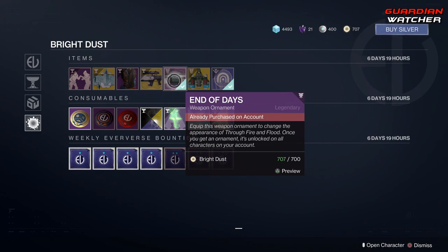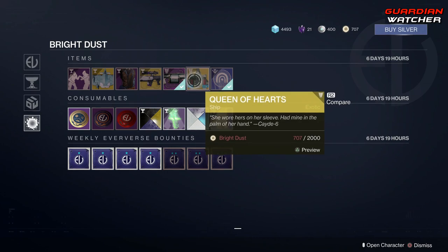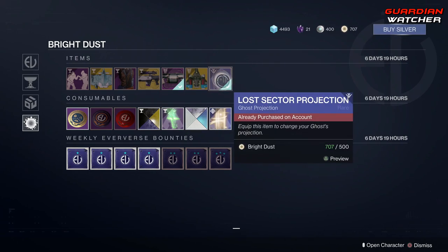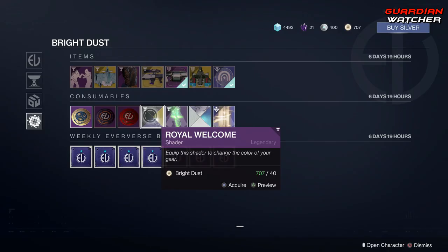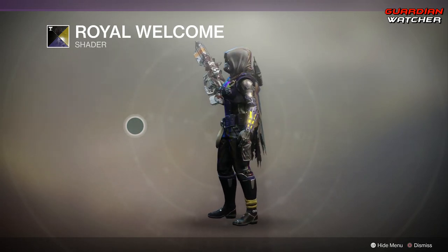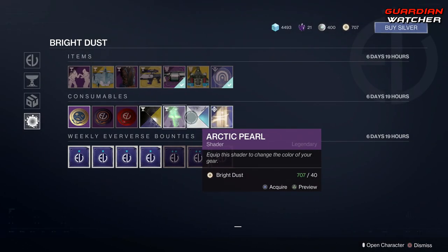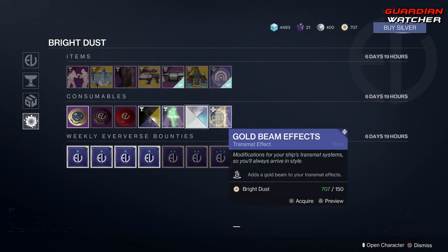Then we have the End of Days Ornament for Through Fire and Flood — gonna save my Bright Dust. We have the Queen of Hearts ship, which is Cayde-6's ship. Miss you, Cayde. Then we also have the Lost Sector Projection, a little projection above your ghost. We have the Royal Welcome Shader — I still like this shader, it looks pretty badass, and I might go ahead and grab it since it matches perfectly with the Shards of Galanor Ornaments. And then we have the Eldritch effects, as well as another shader, Arctic Pearl, and your Gold Beam effects.